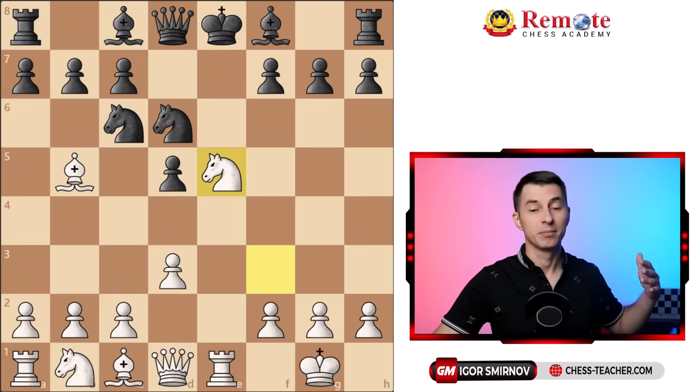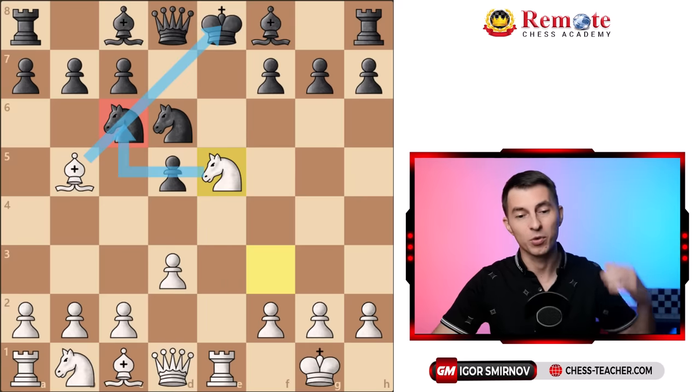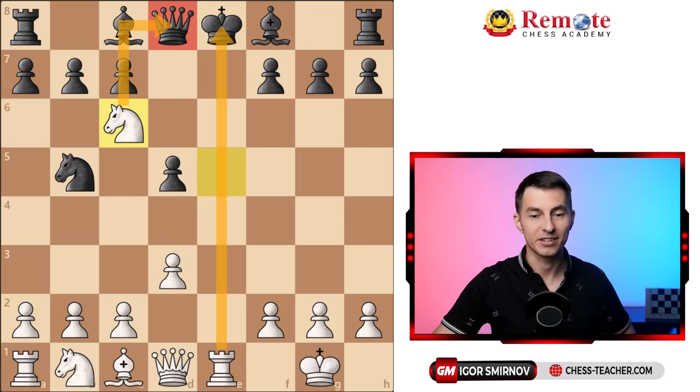Now it turns out that black is defenseless. You've got this rook on e1 standing in ambush, ready to develop all kinds of discovered checks as your knight is ready to jump away. But on top of that we also have this bishop on b5, which is pinning the knight on c6, and together with our knight from e5 we're attacking it twice. For example, if they capture your bishop, you then play knight to c6 — a cool winning combo: discovered check to their king, and on the next move you grab their queen.